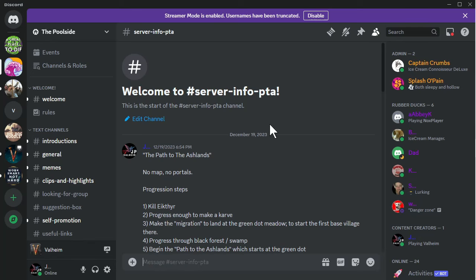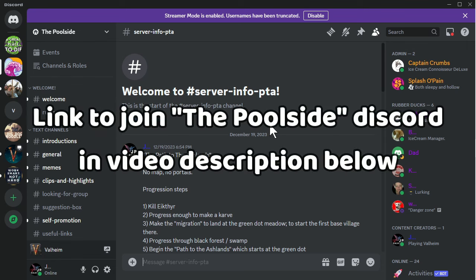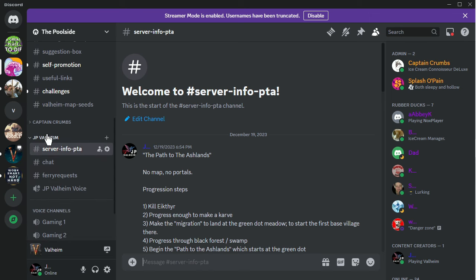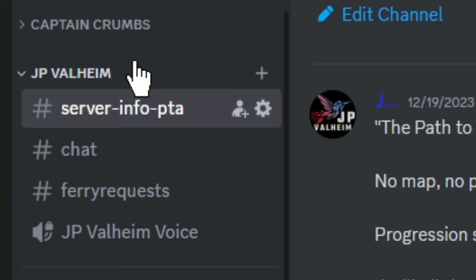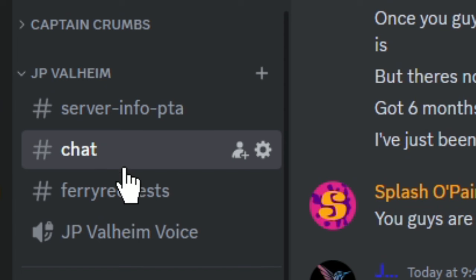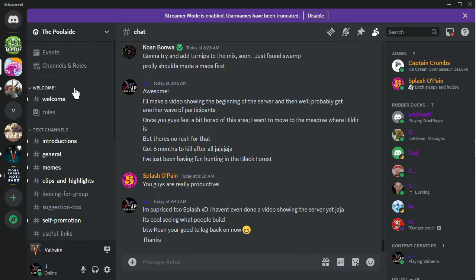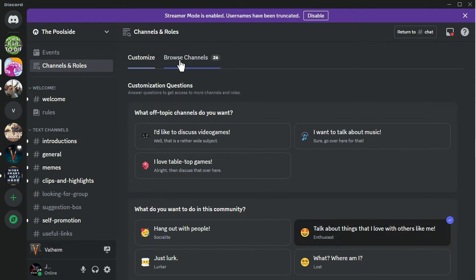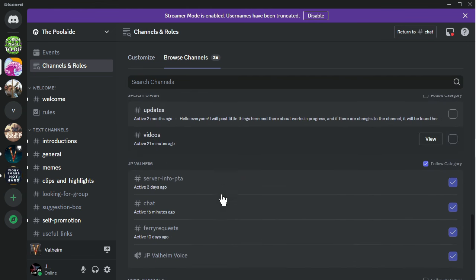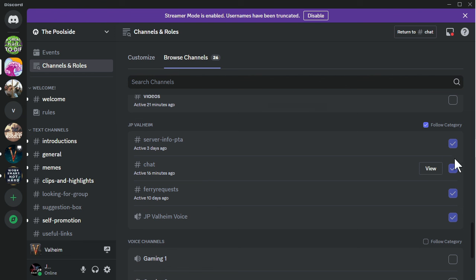If you'd like to join this playthrough, look for the link to the Discord channel. I have a spot on Captain Crumb's and Splash of Pain's Discord. When you first join, you'll need to scroll down on the left and find the JP Valheim section. However, when you first join, it's probably just going to have the chat channel — you need to add the other channels. Go all the way up to the top, to the Channels and Roles area, and then go to Browse Channels. Scroll down until you find the JP Valheim section.